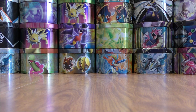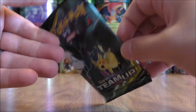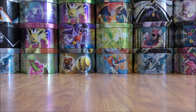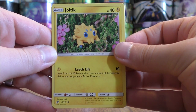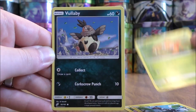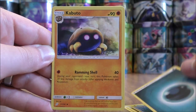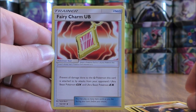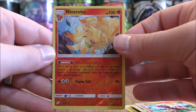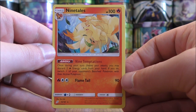Onto the sets that have Tag Team GX in them now — two Team Up, three Unified Minds. Could potentially pull out a Prism Star card. Joltik starts this one, Blitzle, Paras, Vullaby, Pidgey, Darkness-type energy, Kabuto, Fairy Charm, Charmeleon, reverse holo of Alolan Ninetales — another rare — and the final card is that same Ninetales, this time in rare non-holo form.